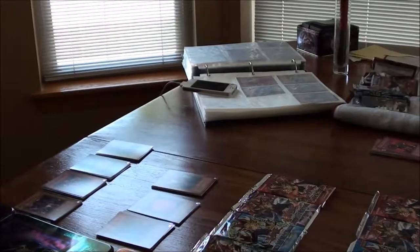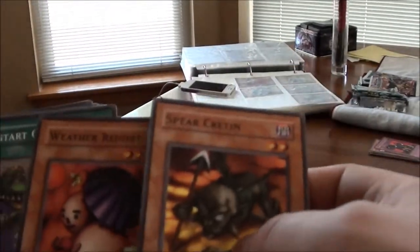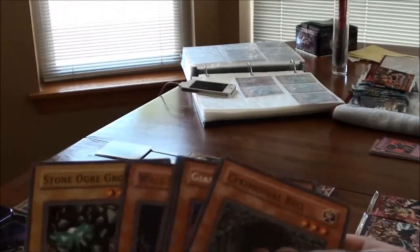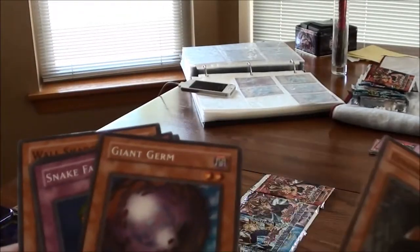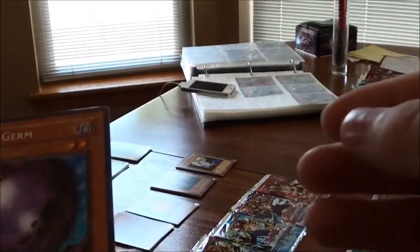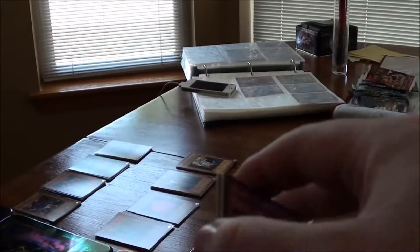Now we have the Buster Blader tin — this is the Magic Ruler pack. We got: Spear Cretin, Weather Report, Upstart Goblin, Ceremonial Bell, Stone Ogre Grotto, Wall Shadow — ooh, that is nice — Peacock, Snake Fang, and Giant Germ. Ooh, that is nice!